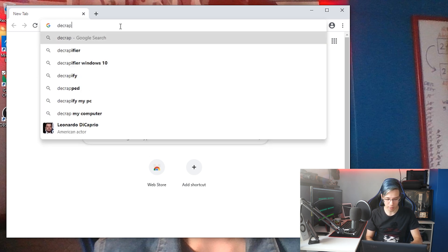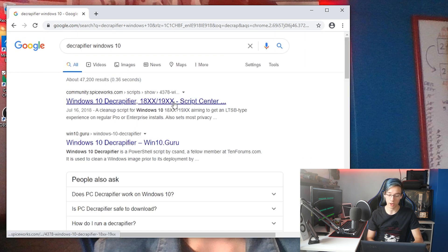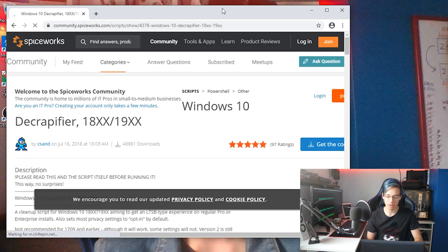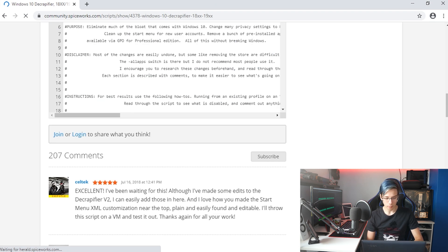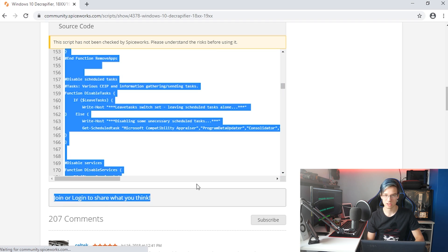I'm going to search for 'Decrapifier Windows 10' and scroll down until we find the Script Center. This is where you are going to download the Decrapifier script. I'm not going to post it in the description just in case YouTube decides it's dangerous and removes my video. So we are going to copy this entire script right here, just like this.